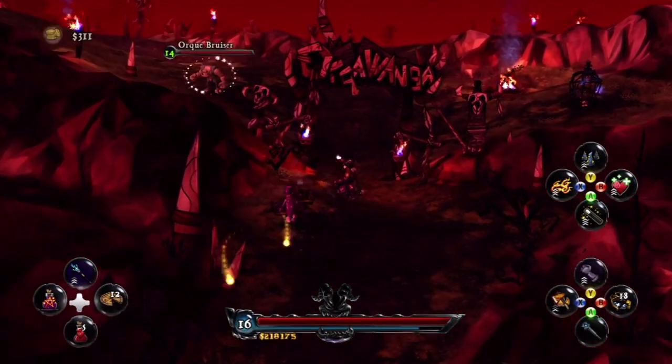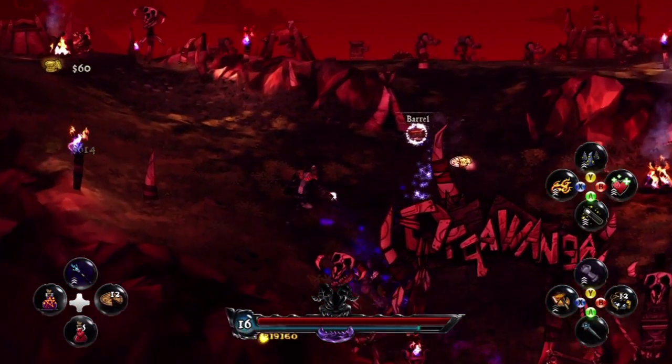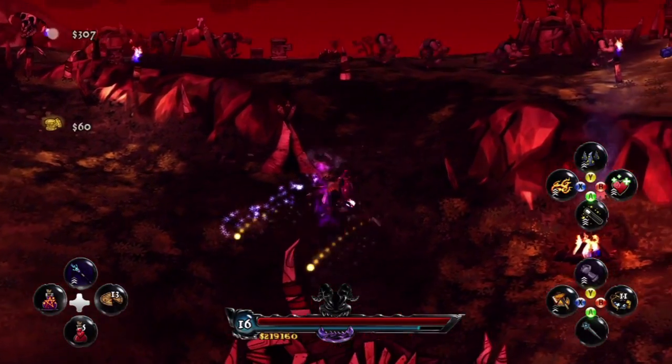Sparkles primarily is using a ranged attack in this section. He's great for standing back and picking off enemies, and also collecting all the loot that Deathsbank ends up leaving around the world.